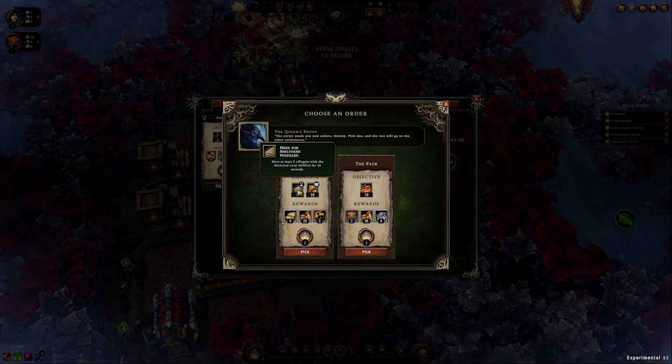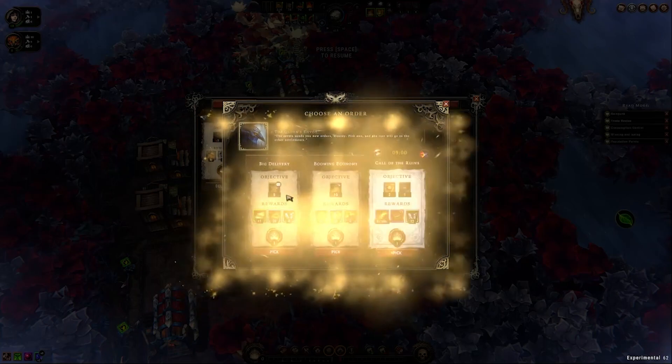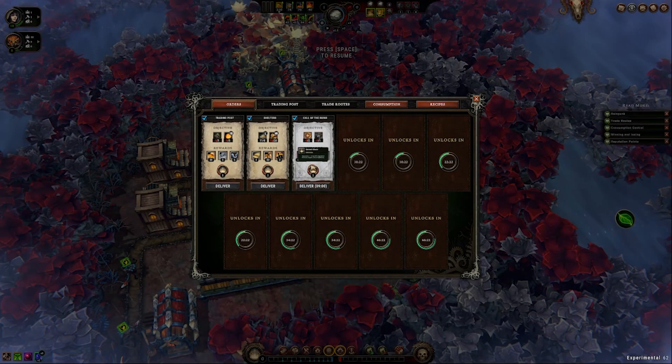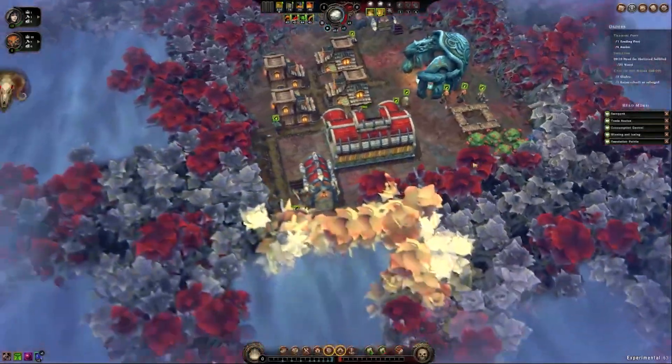Need for Shelter Fulfilled — have at least something, and we're going to do that one, that's a pretty easy one, just need the wood. Call of the Ruin — the 9-minute timed one: two glades and one rebuild or salvage road. We have two glades in process right now, so I think we're going to try that one. I don't prefer the valuation orders. It's time-locked, so let's do it.